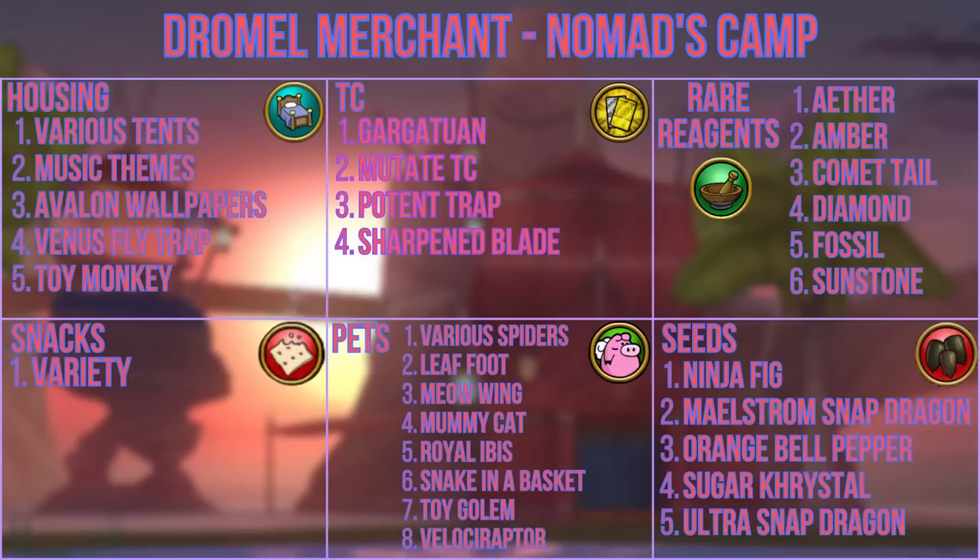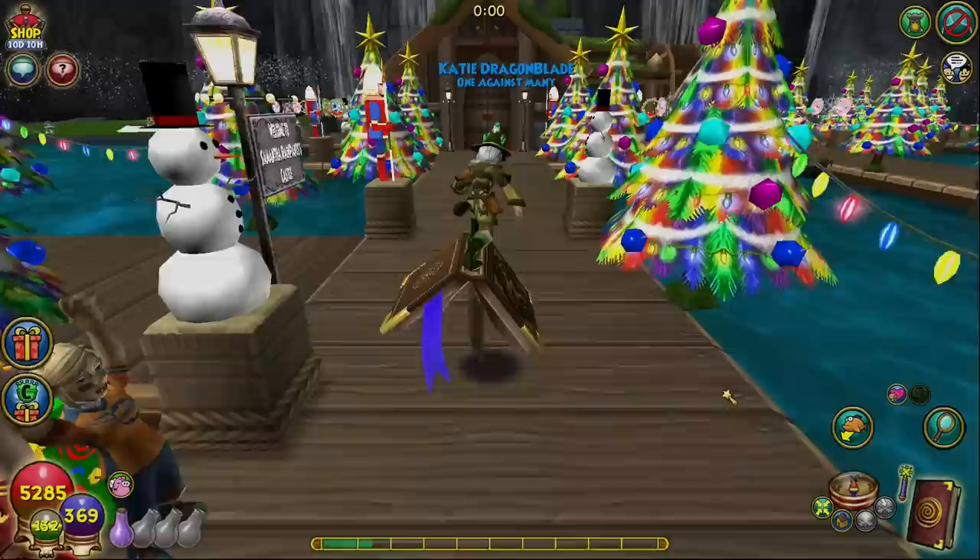In addition, you can get a variety of snacks and a bunch of pets such as the various fighters, leaf foot, meow wing, mummy cat, royal ibis, snake in a basket, toy golem, and velociraptor, along with seeds like ninja fig, maelstrom snapdragon, orange bell pepper, sugar crystal, and ultra snapdragon.